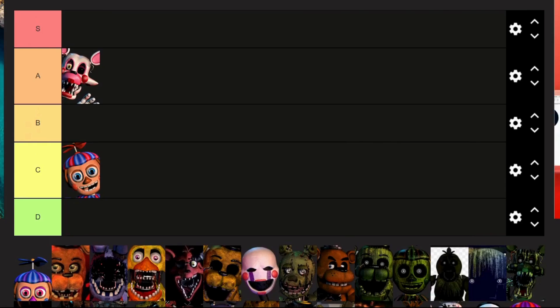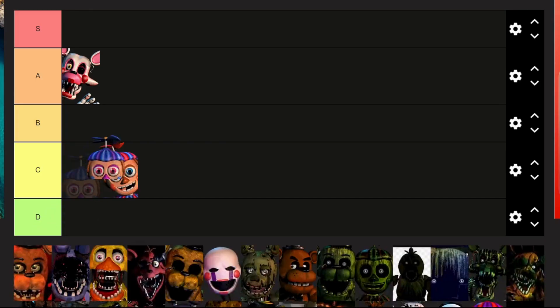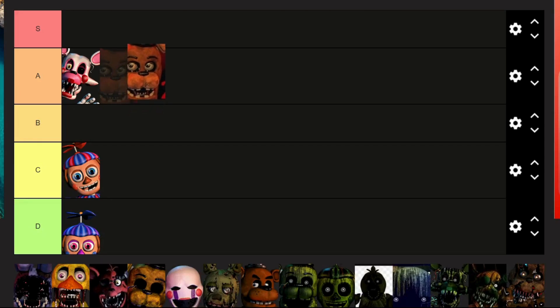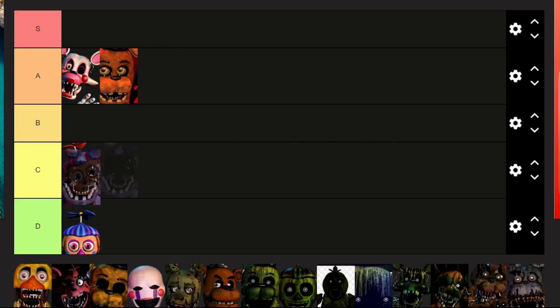Balloon Boy is kind of a trickier one. He's not even that hard as a mechanic in FNAF 2 — he's just annoying. But for the sake of being a threat, he's in C. JJ: D — non-existent. Withered Freddy: also an underrated animatronic, so B.